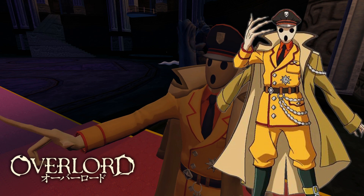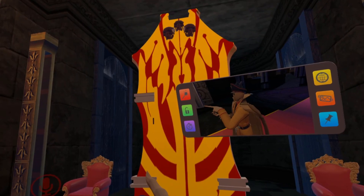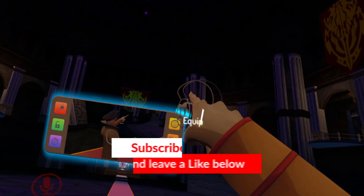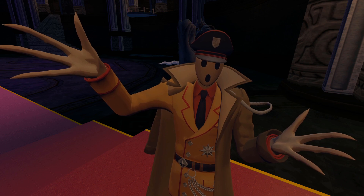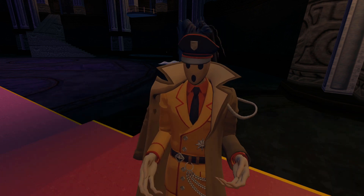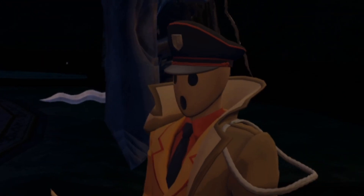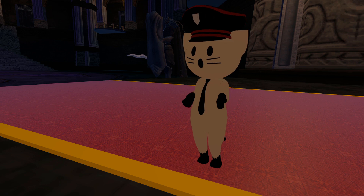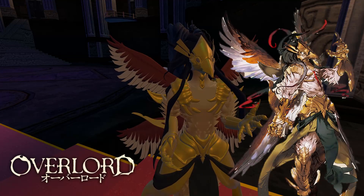Next up we have Pandora's Actor. He doesn't seem to be able to do anything, but this is basically the treasurer for the guild, and they do have the treasure room here as well — I think it's the room on the left. This is also a good roleplay world if you're looking for Overlord roleplay. Here's Pandora's Actor — he can do this pose but that seems to be about it. They also have Pandora's Actor's little cat companion, though I'm not sure if it has a name.